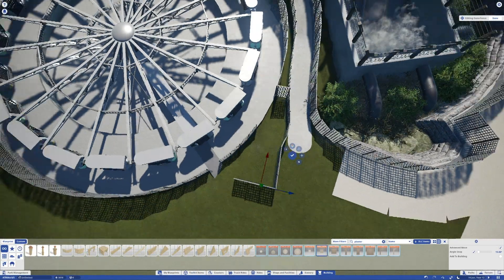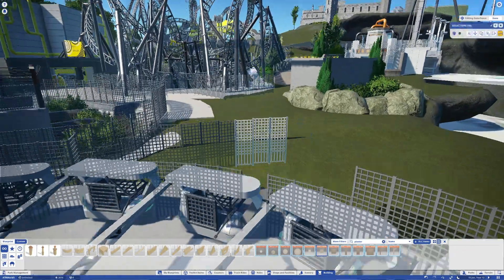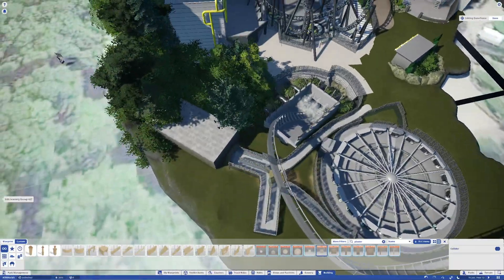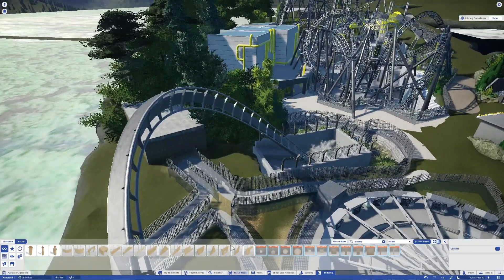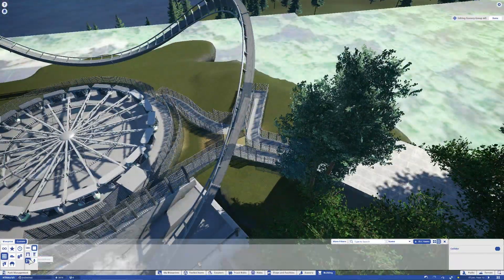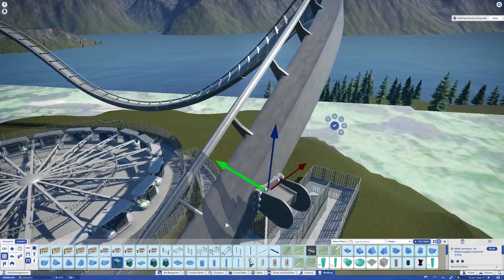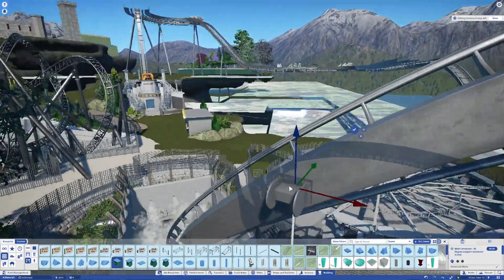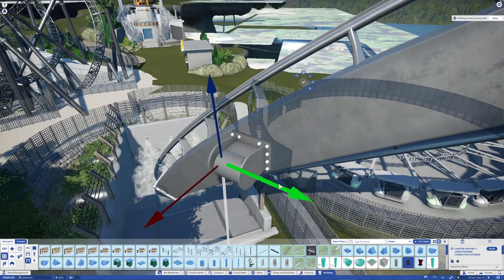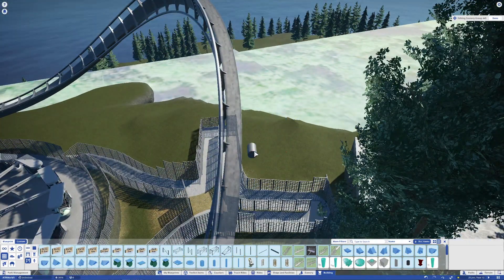For the second part of the video we are going to be doing the rest of the fencing around Enterprise, a bit of scenery behind and around Enterprise, and the supports for the overbank. To start things off I'm doing the fencing around the whole area that holds the arm that brings Enterprise up during the ride cycle. The overbank supports weren't really that difficult to do — a bit more difficult than the lift hill and drop supports, but still very simple, nothing like the Smiler's supports.